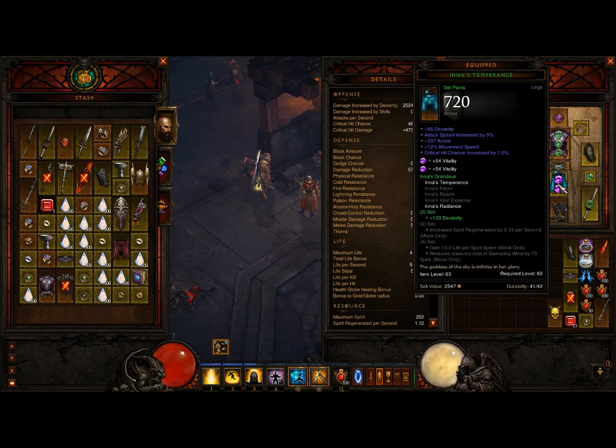Next up are the pants. I believe they are unarguably the best pants in the game — Inna's pants. I got armor on them; I could have gotten all resist on them but I prefer not to. It has a decent amount of dex, and max attack speed — don't go for 8%, go for 9%, more is better, right?